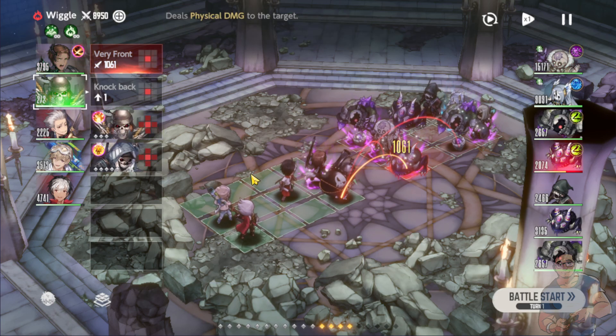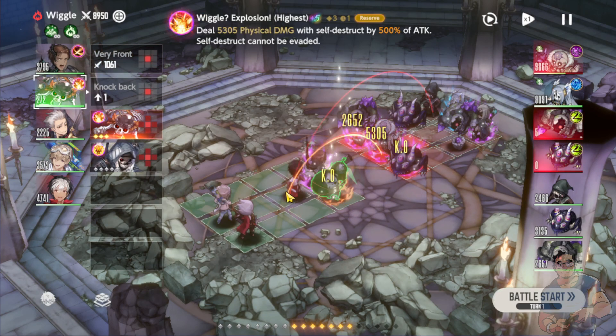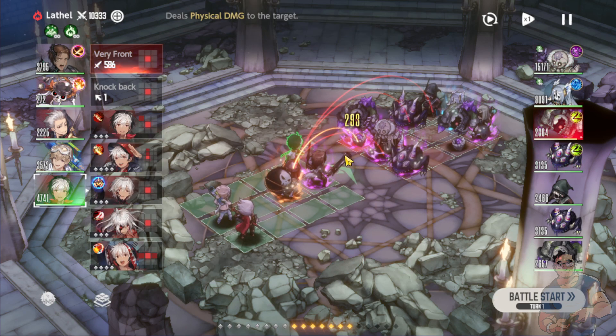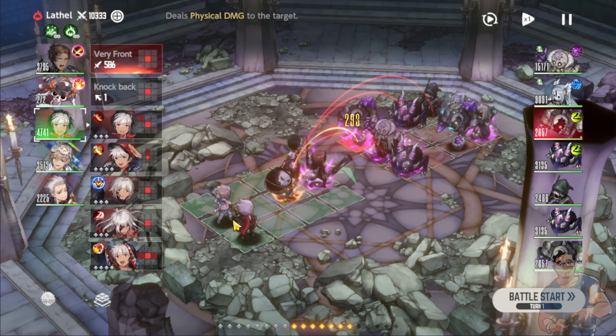Followed by that, I'm going to use Wiggle's explosion and hopefully he'll be able to land a critical hit in order to defeat Joffrey. If not, we are going to put Latel here, because if you use Wiggle's explosion you can see the enemy on Joffrey's left side — or on the right side if you're facing Joffrey — is going to get knocked out already, so we are left with just one enemy. Latel will be able to hit that one using his normal attack.